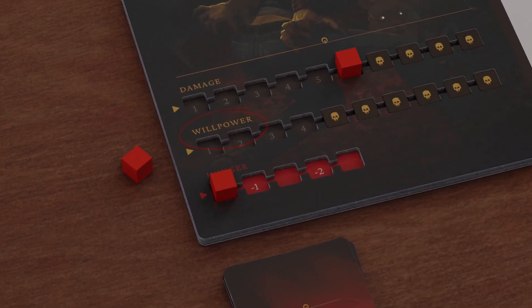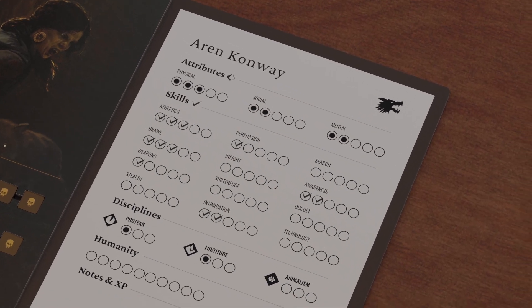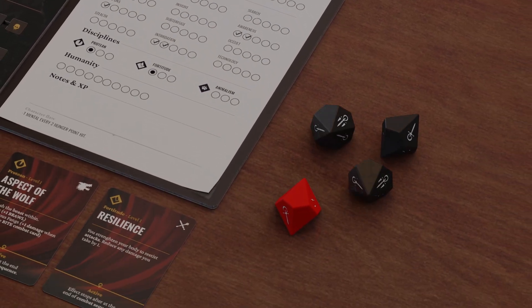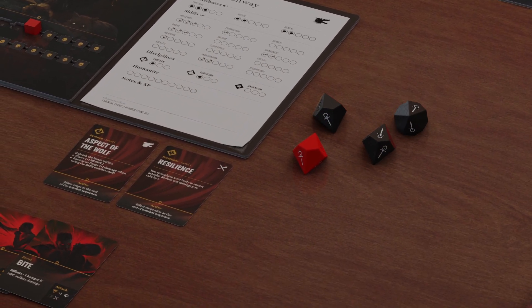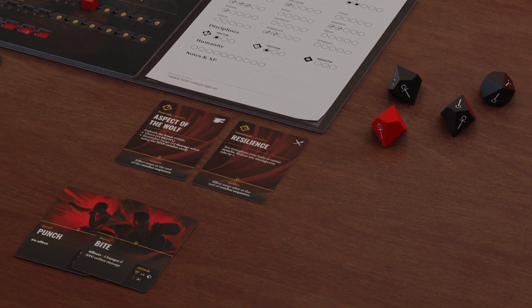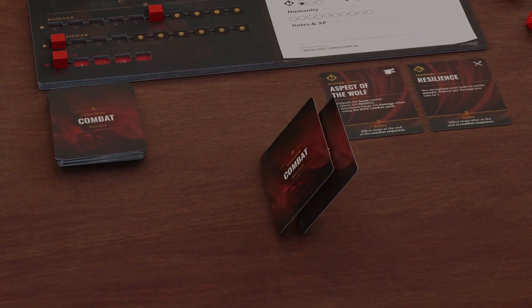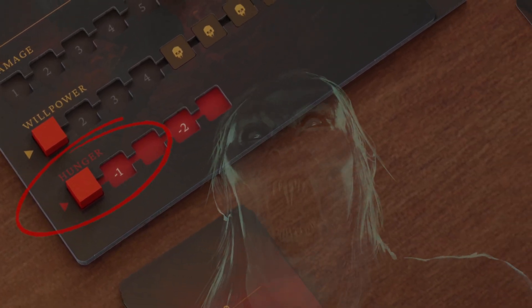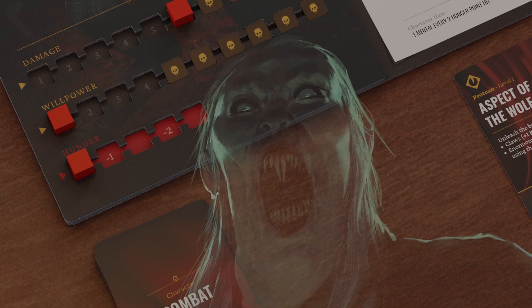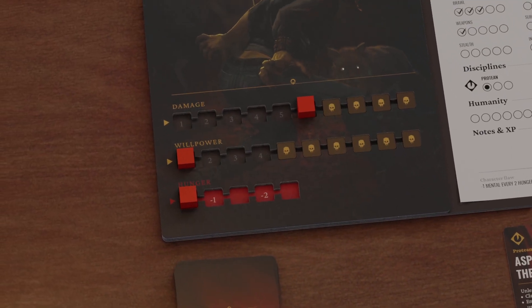The willpower value is determined by adding together the values of your character's social and mental points. You can use willpower points in two ways during the game: A) when you want to reroll up to three attribute dice — this does not apply to red dice — or B) to recover your discarded skill cards during combat. Hunger represents your inner beast, a force that inhabits all vampires which urges you to kill, dominate, and control your surroundings.